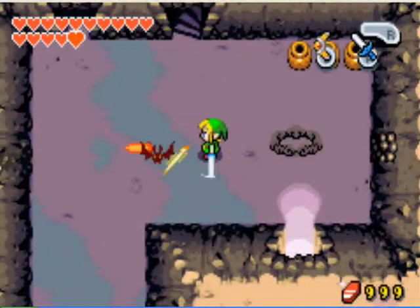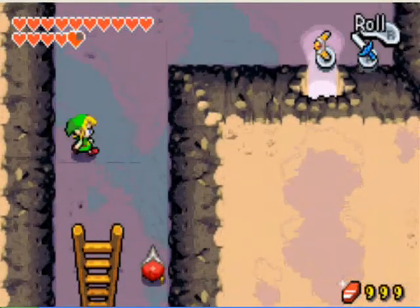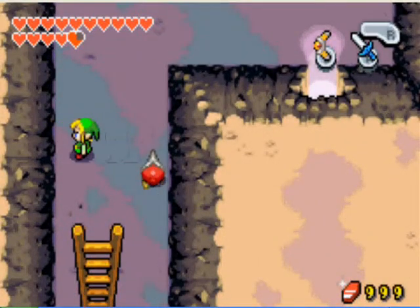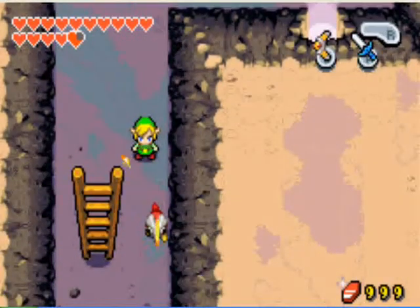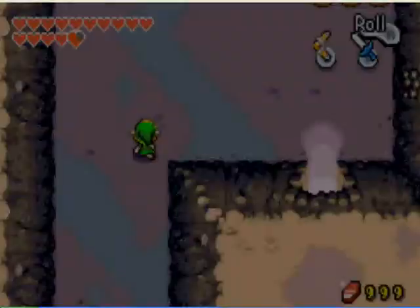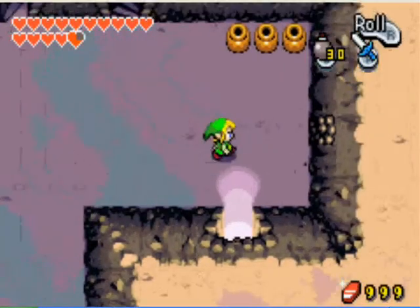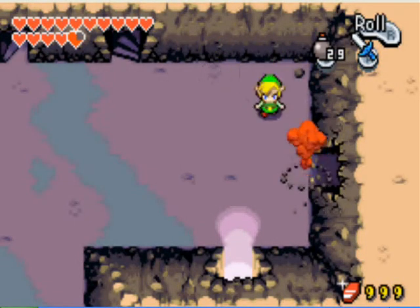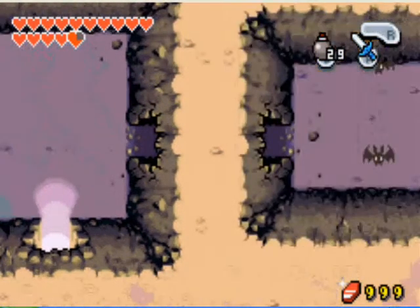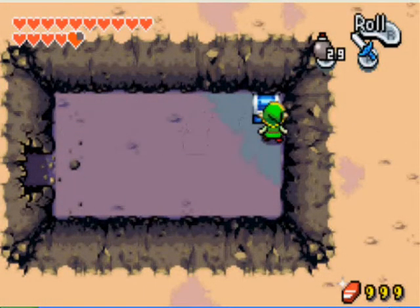In here you'll see those little guys with the gust jar. I was just being smart and then I got hit — I didn't really want to use my gust jar, I was being lazy, so I just killed them that way. Once you get rid of all of the enemies in here, place a bomb on the bottom of the wall and blow it up. After that you can kill the keys in here. Grab the treasure chest for 50 more mysterious shells.